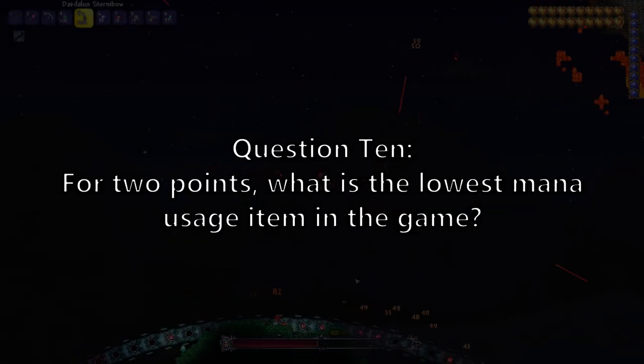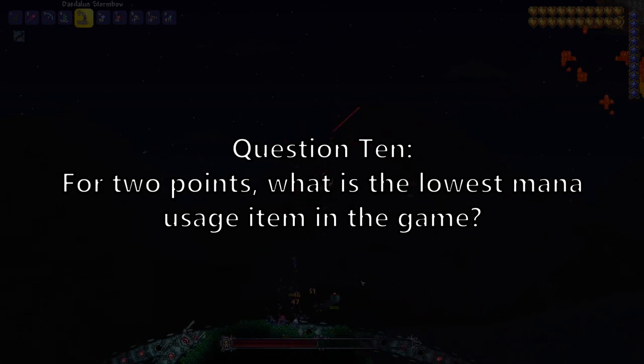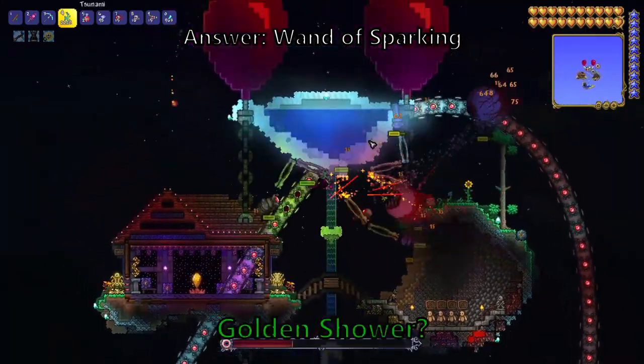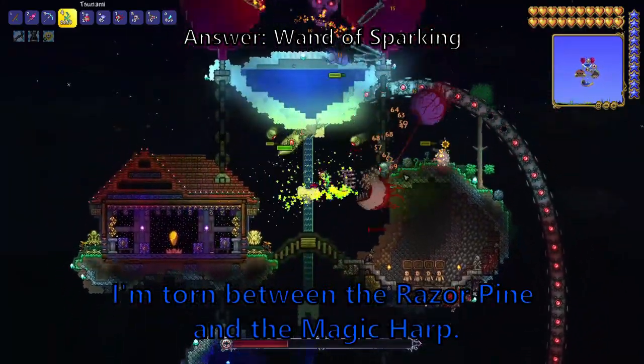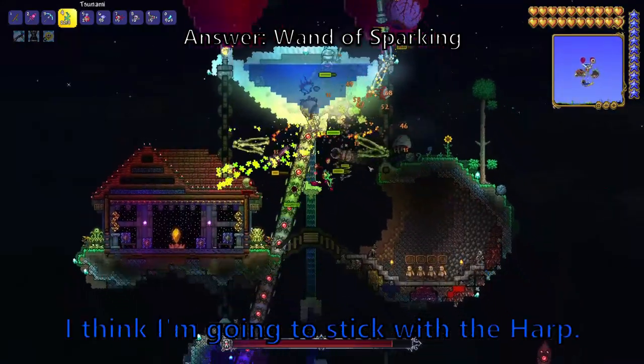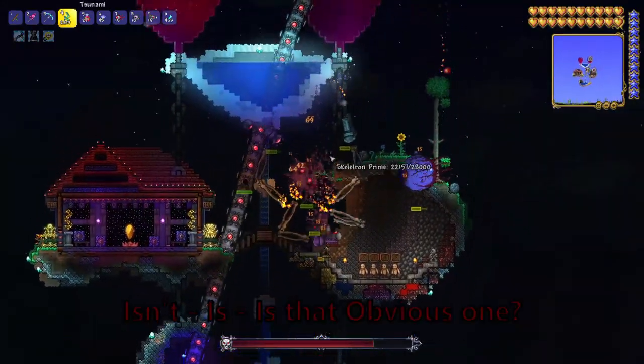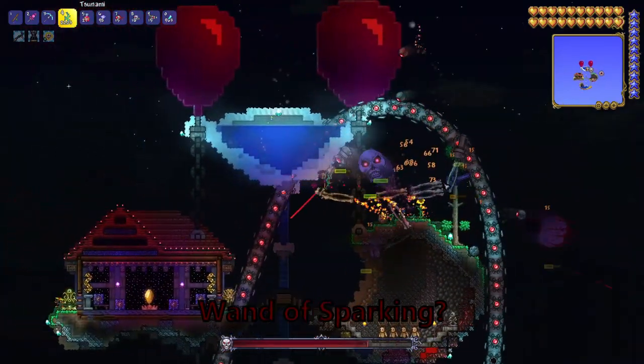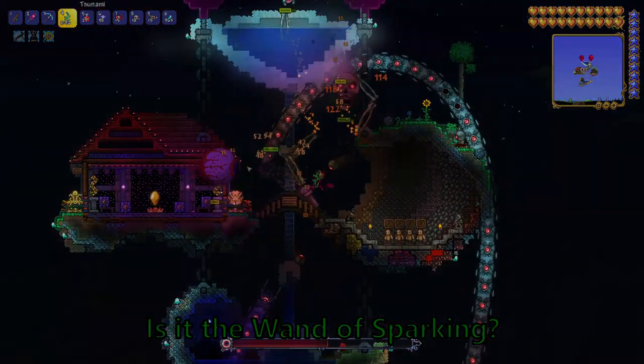Question 10. For two points, what is the lowest mana usage item in the game? The Wand of Sparking? Yup. Maybe the Wand of Sparking? Golden Shower? I'm torn between the Razor Pine and the Magic Harp — I'll stick with the Harp. Is it... Wand of Sparkling? Wand of Sparking?